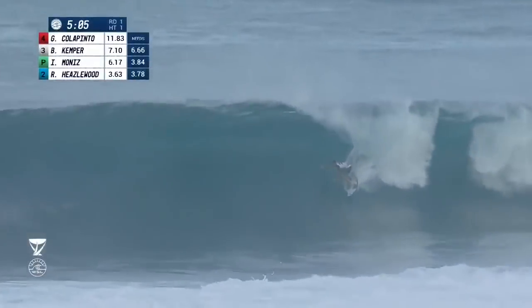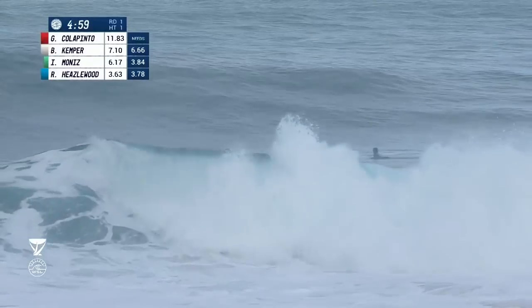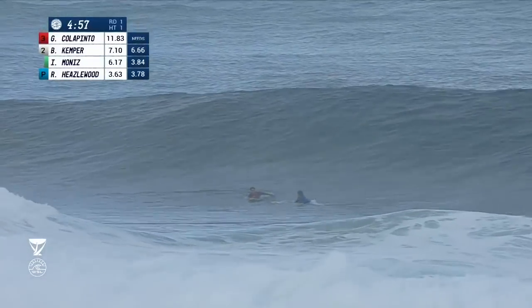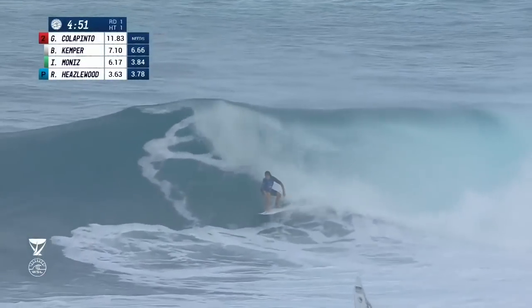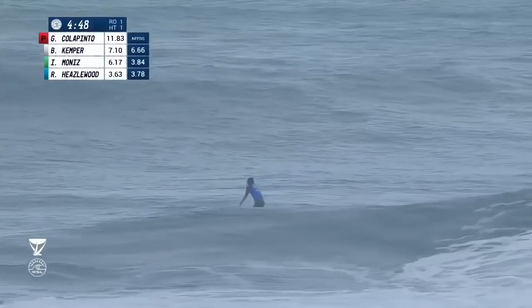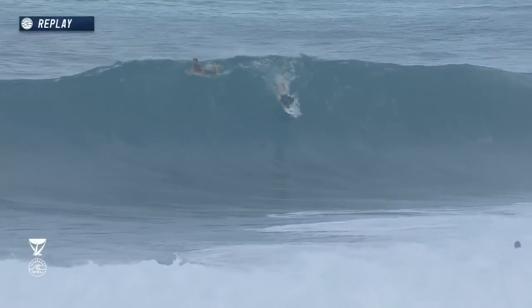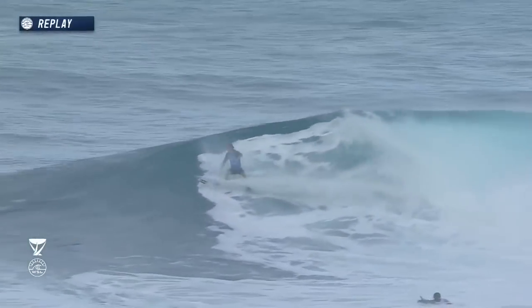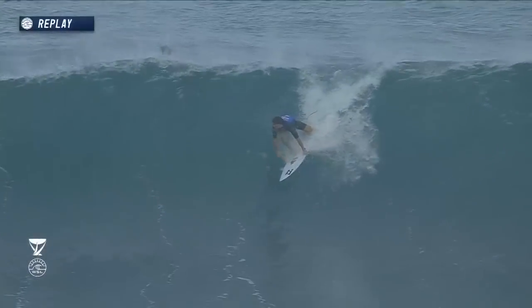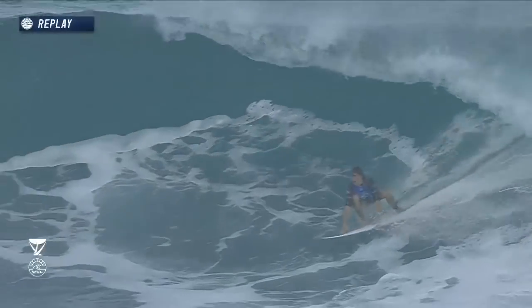Hitting the five-minute warning — split peak. We'll stick with Kemper at Backdoor. A wide-open pit. As soon as he got his line, the section clamped and Kemper goes down. Goofy footer Reef Heaslewood having a look — grab in the rail at Backdoor, no barrel on offer. Heaslewood stays in fourth. You can see Billy going on the right, not really producing anything for Isaiah. Heaslewood not quite getting barreled, so that's not going to be a keeper for him. Billy Kemper — I thought he was going to come out of that one. He's so solid on his feet. You can see Heaslewood trying to slow down.